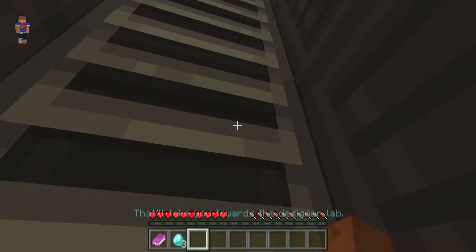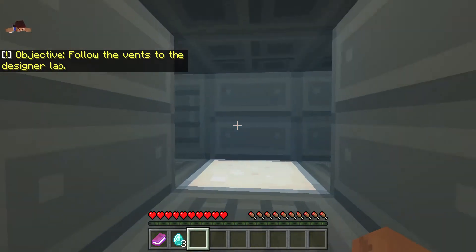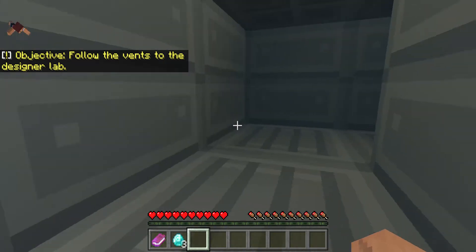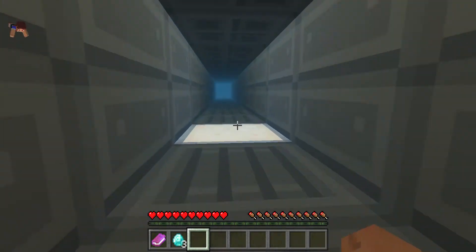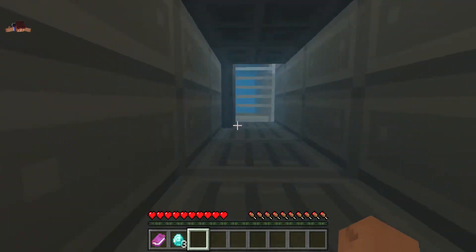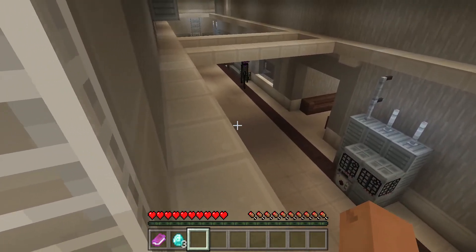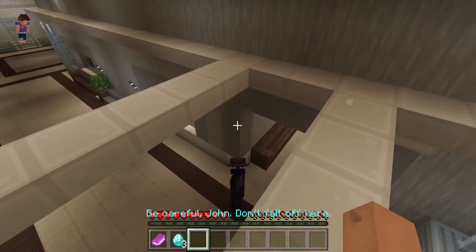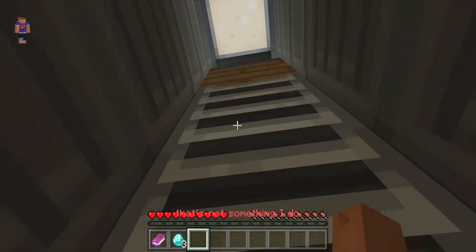Climb up and take the first left — that'll take you towards the designer lab. Be careful, John. Don't fall off here. Just shimmy along the beams. I don't shimmy, Speaks. That's not something I do.